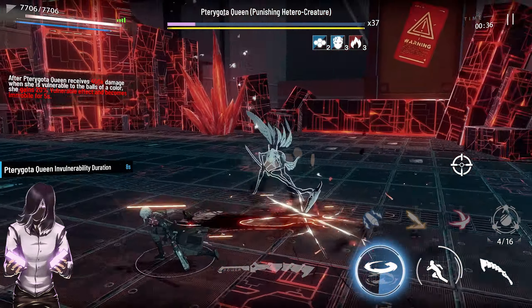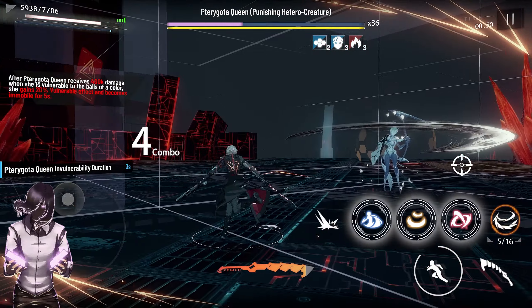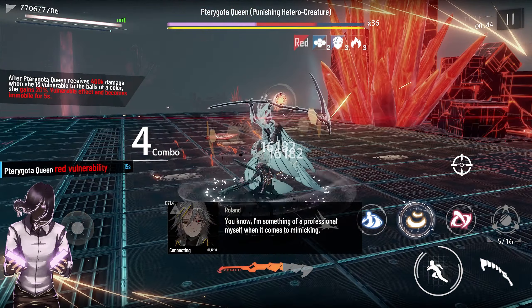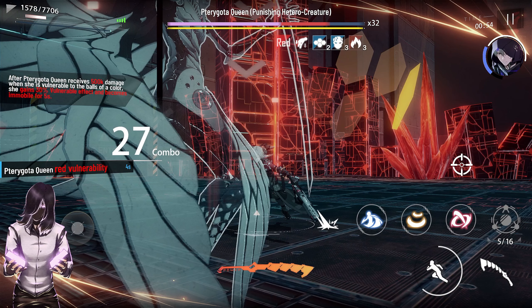Once you've spammed through Roland's orbs enough and you get his ultimate, just pop his ultimate and then spam orbs. The yellow orb is probably one of the better ones to spam. As a side note, Roland's yellow orb will also stun for two seconds. Roland will also get a white orb during his ultimate.